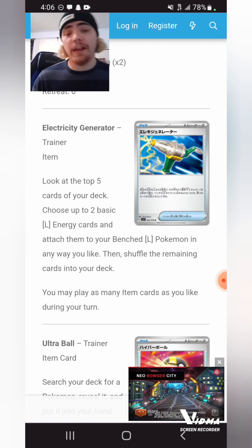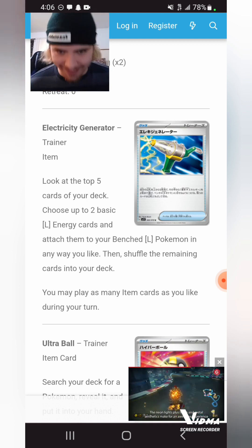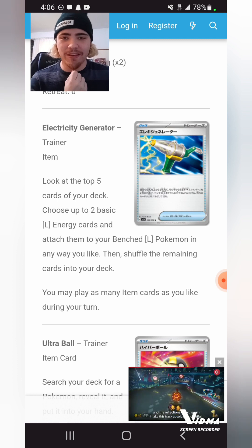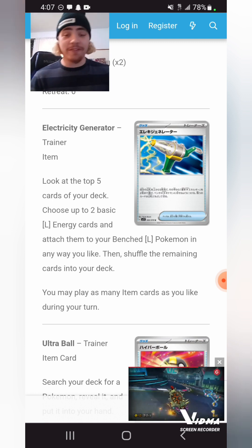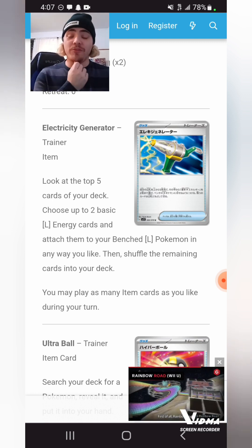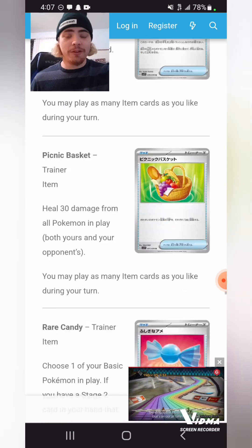Electricity Generator is like Max Elixir — Max Elixir has always been very good since it was released. Electricity Generator is just what Electric decks needed in order to function. Of course it is a risky chance, but you just play a lot more Lightning Energy. You can do some cute things — my ride-on Pikachu Union could actually start seeing play. Ultra Ball gets a reprint, Rare Candy gets a reprint, Rocky Helmet gets a reprint for some reason.